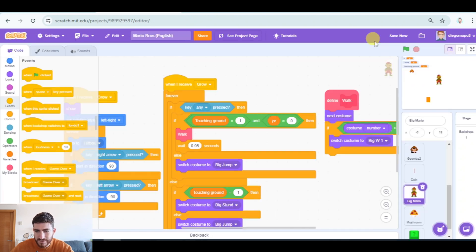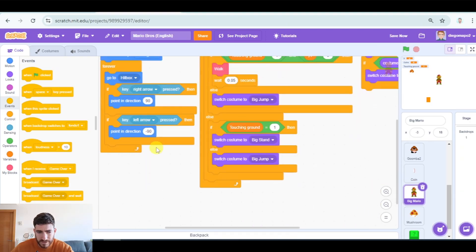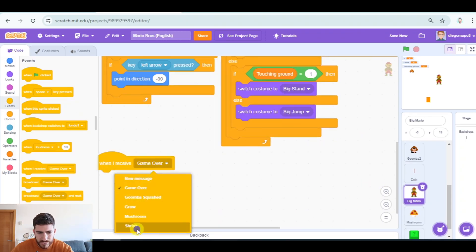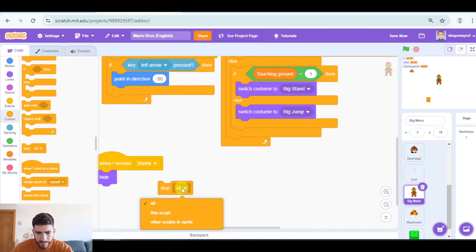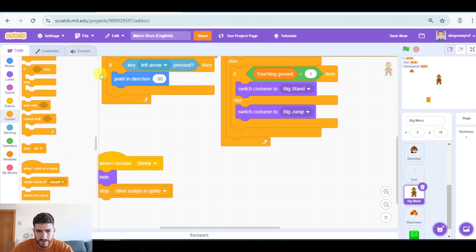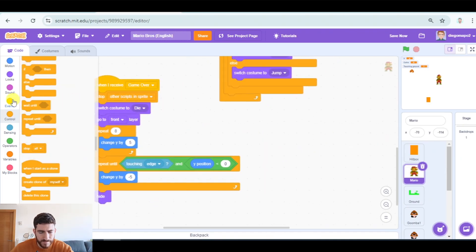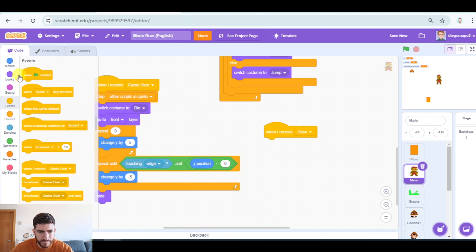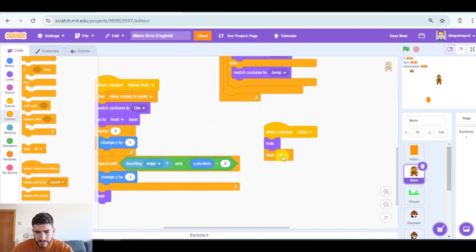We have to hide this Mario when receiving 'shrink'. In big Mario, when I receive 'shrink', we're going to hide and also stop other scripts in sprite. And in the case of small Mario, it is going to do the same: when receiving 'grow', we're going to hide it and stop other scripts in sprite.